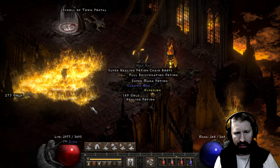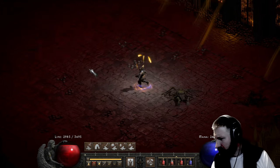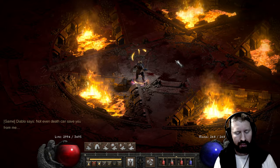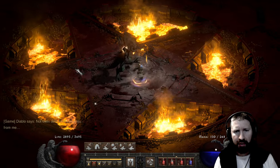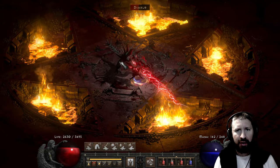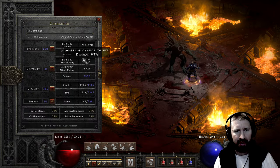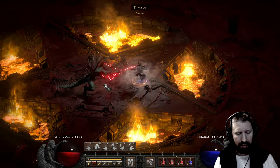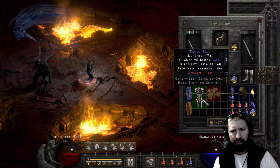All right, let's see how well he fares against Diablo. I'll try Whirlwind first — nice, quite effective. Now I'll try Berserk, which I think is going to be even faster. Yeah, look at the damage it does when he hits. What's the chance to hit? 83% with Berserk. Pretty effective, I would say.